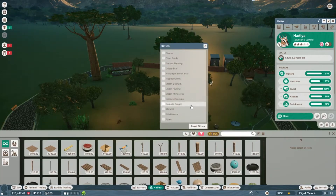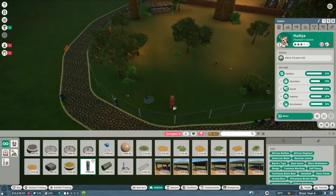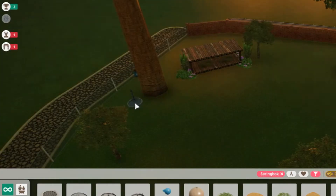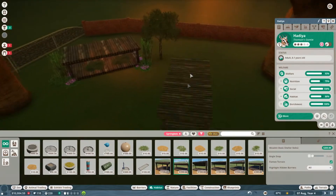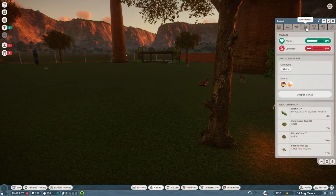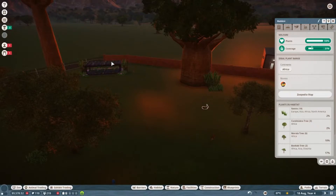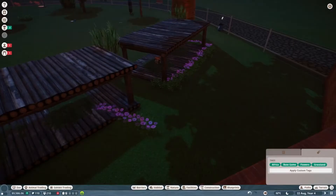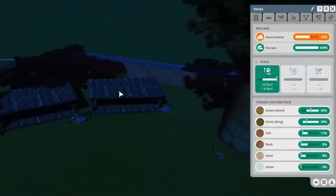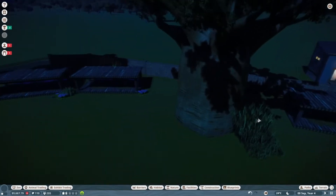We need to check the terrain is good for them. When animals are interspecies they have similar likes and dislikes, which is why they can go together. Let's add some enrichment — scratching posts, another water point, another feeding trough, and they'll probably want another hard shelter. These guys are beautiful. They seem to like the habitat but they definitely want more hard shelters and there's a bit too much coverage, so let's remove some. Added another hard shelter — that should be good for both animals.